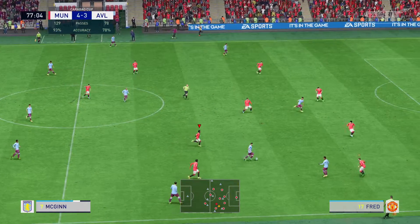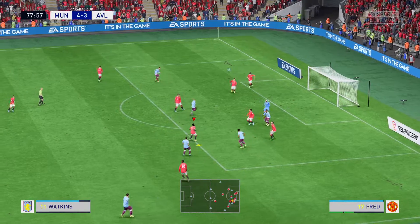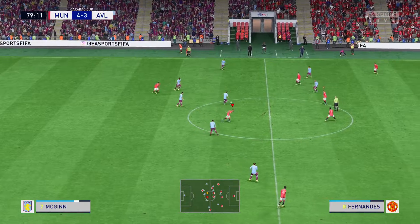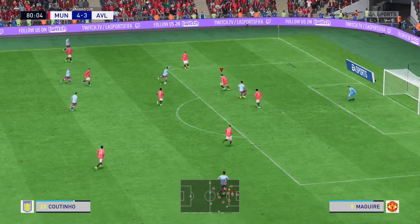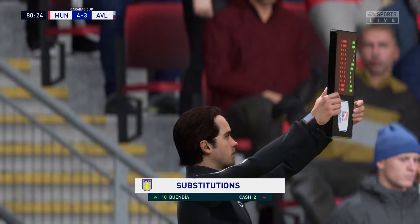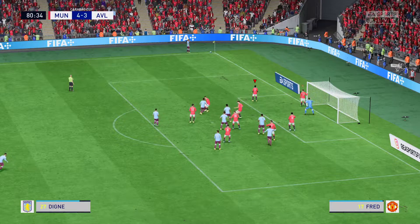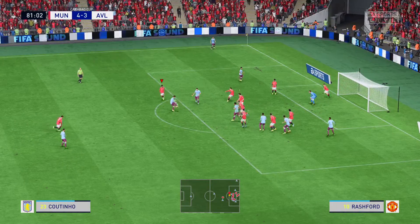He has options available — an incisive pass and he's through — still a chance — danger averted for now. Well, what a good piece of goalkeeping that was. But the equaliser can't be long in coming surely — playing with plenty of zest and energy, on the front foot once more. He takes aim — well, not the easiest of saves but you'd expect him to stop it. And a substitution in the offing. McGinn.